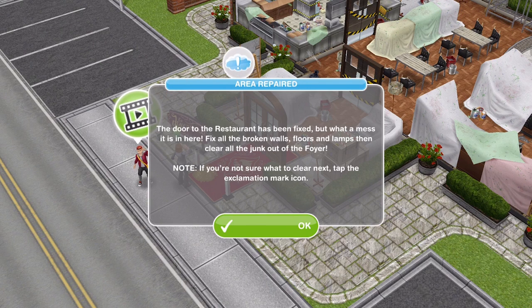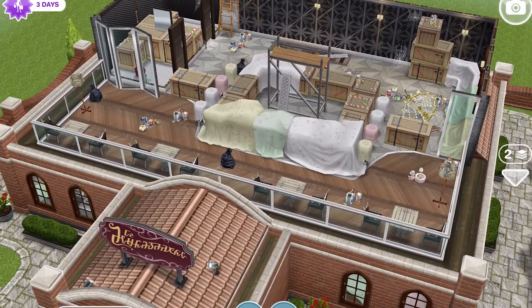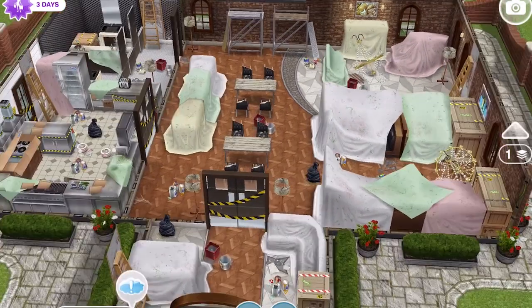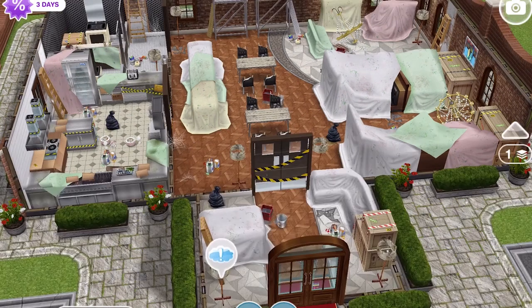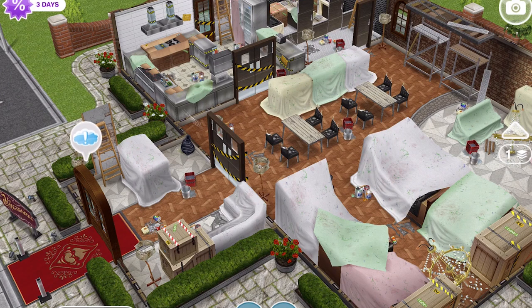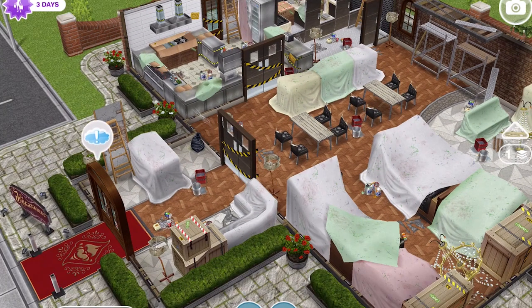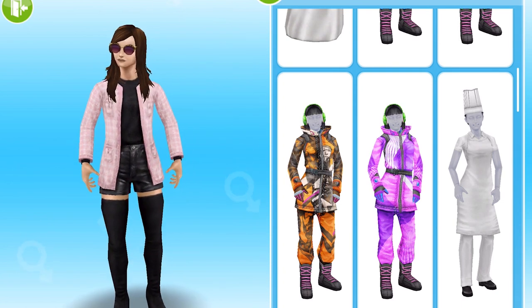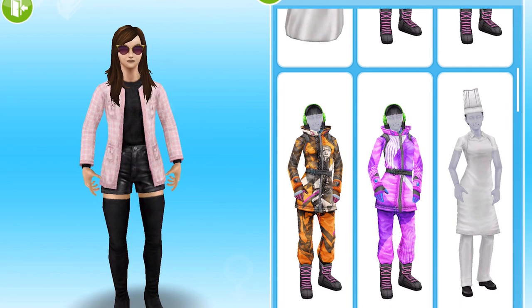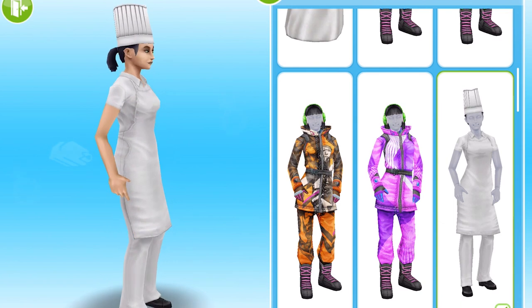The door to your restaurant has been fixed, but what a mess it is in here — fix all the broken walls, floors and lamps, then clear all the junk out of the foyer. I would recommend bringing as many Sims over as you can — you can have 10 Sims in one lot. I will make a blog post about this and leave it in the description. For completing this quest within the time limit, you win the chef's outfits, which are available for male and female adult Sims. Find them in the outfit section of the wardrobe.